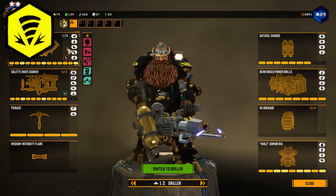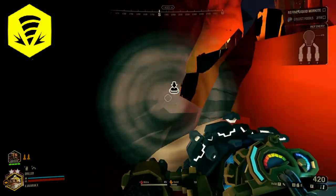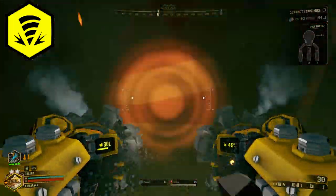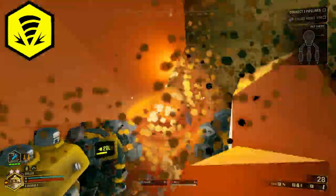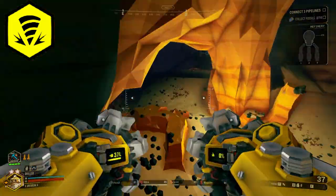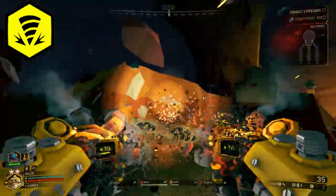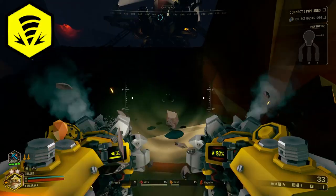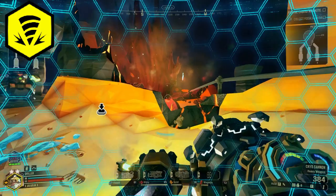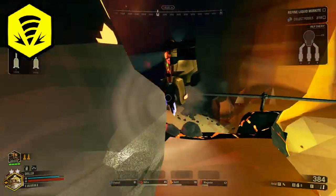The Driller is by far the most valuable asset to these missions. His drills make connecting the pipelines trivial — sometimes the morkite veins are in super inconvenient places with a lot standing between them and the refinery. The Driller can just cut a straight line from wherever the geyser is directly back to the refining platform, letting you bypass all the annoying looping you'd otherwise have to do. For weapons, you can use whatever you want, but the Cryo Cannon and Wavecooker are good because they let you deal with flying enemies or enemies that are super far away.